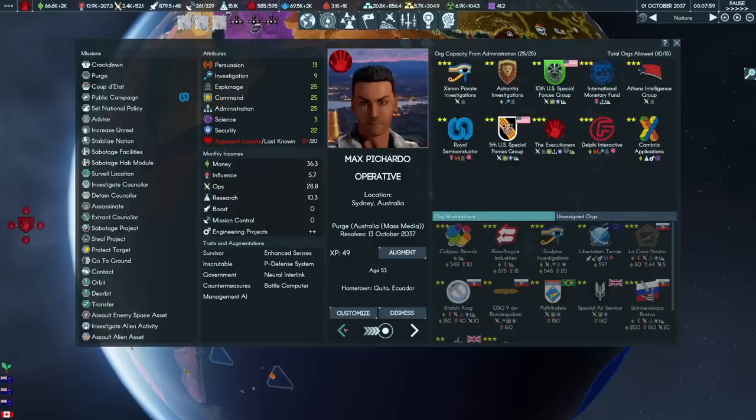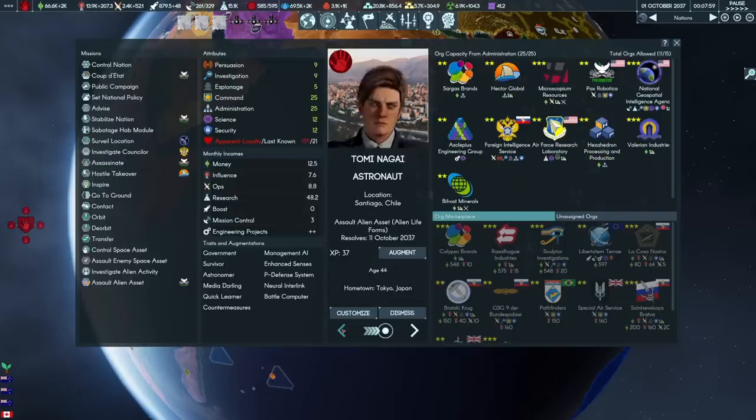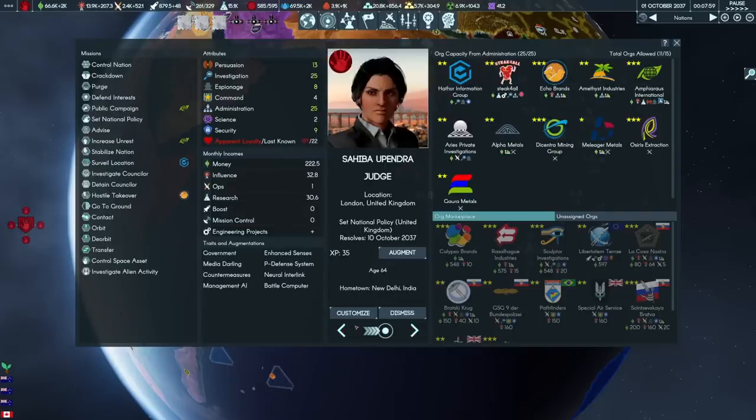Something I realized last episode is that assassination uses the espionage trait. The reason Max is good at it is not because he has 25 command, but because the madman also has 25 espionage and 22 security. In other words, he's just generally amazing. So he's fantastic at assassinations. We need other people to be excellent at them too. The question is, who is going to get the job? I think Shahiba here is a candidate.